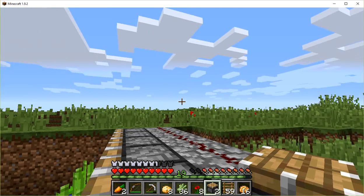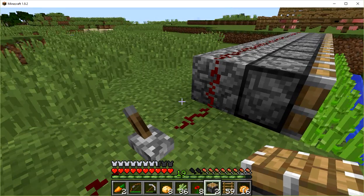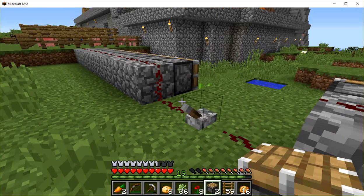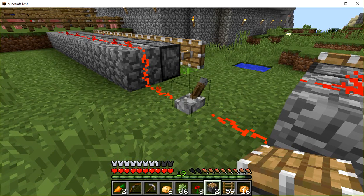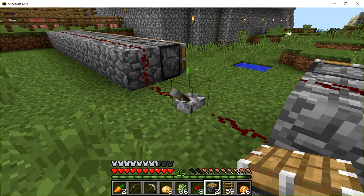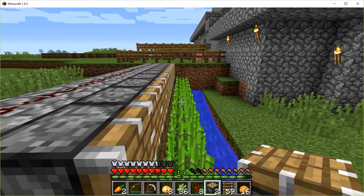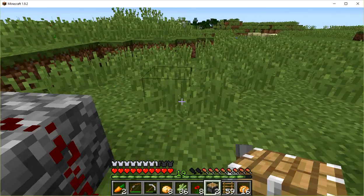We've got it going both directions. We've got enough pistons to harvest all of this sugar cane at once. When you push the lever, boom, there they all go, harvesting your sugar cane. Remember, I have the pistons one block below so that it doesn't shear them all off — then you'd have to replant them. This way they just keep on growing. You go and flip the lever once in a while, gather all your sugar cane, and you're good to go.